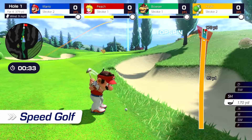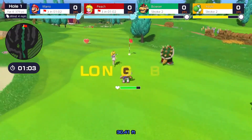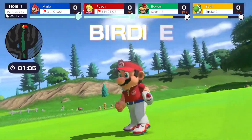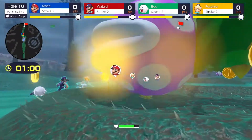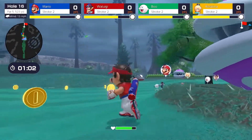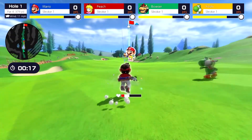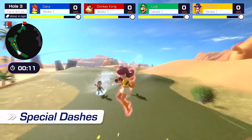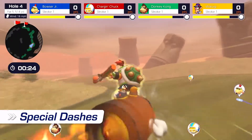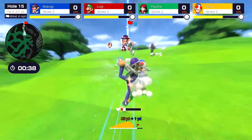Hit it again and again and try to stay ahead of the competition. Throughout the match, you'll collect items to restore stamina and overcome the obstacles standing between you and victory. Every character has a different special dash, which can be used to rocket forward while the acceleration lasts, or to steamroll opponents.